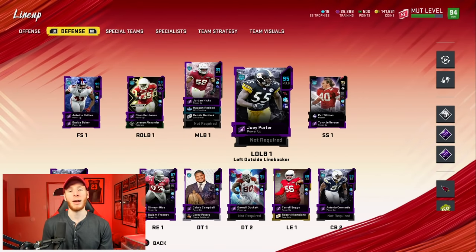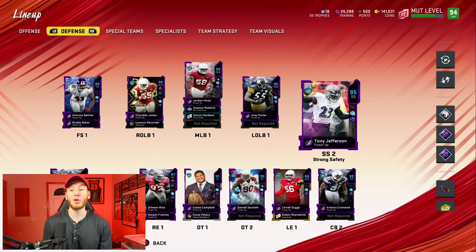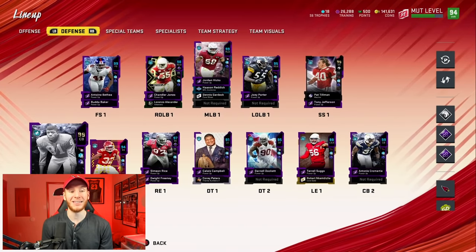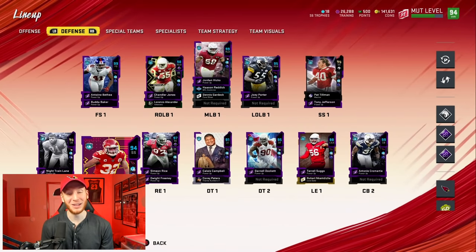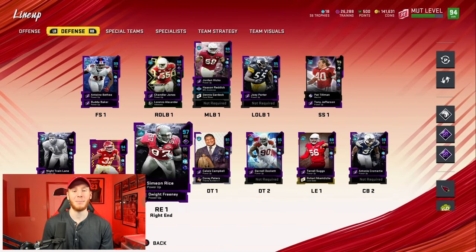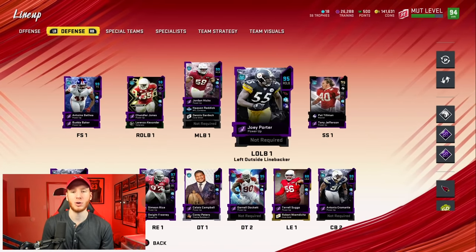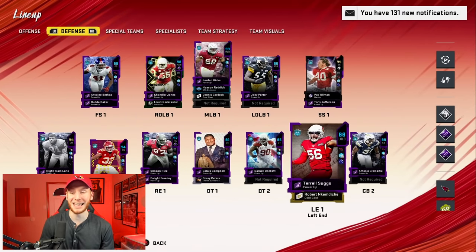They have a left outside linebacker chemistry, so Joey Porter fits. They have great DBs across the board — four over 90 safeties. Then they get Night Train Lane, Antonio Cromartie, Tyron Matthew gets the cornerback chemistry, and they have Pat Tillman. This team is awesome. They have pass rushers: Simeon Rice, Chandler Jones, Joey Porter, Terrell Suggs, Calais Campbell. Everyone that's out of position gets the chemistry they need.